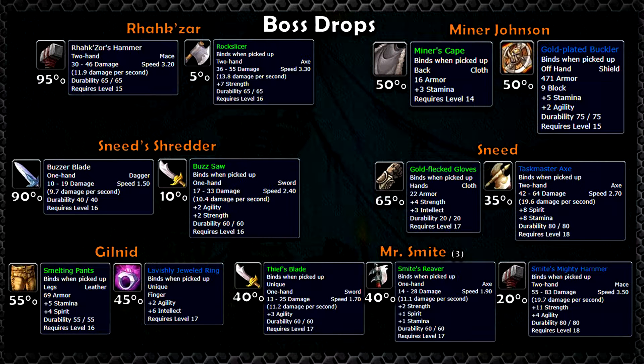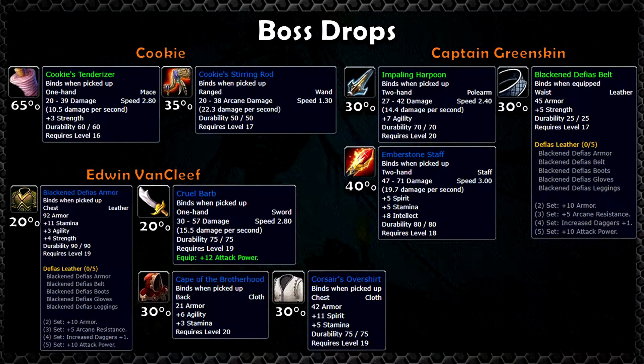Seven out of the eight normal bosses in Deadmines have a chance to drop some sort of weapon upgrade. The other gear are nice additions to your character, such as the lavishly jeweled ring and even an aesthetic piece — the Siamese cat from Cookie. But these pieces of gear normally get replaced pretty quickly by other content and don't make nearly as big of an impact on your player's performance as weapons do during the leveling process.